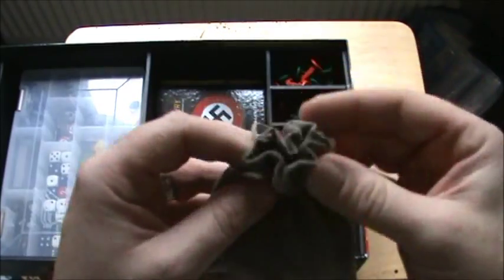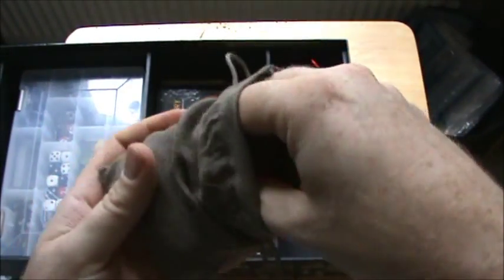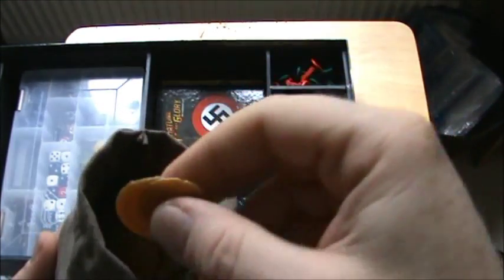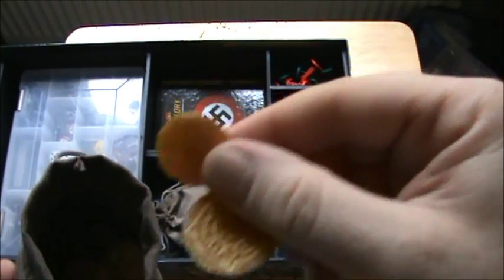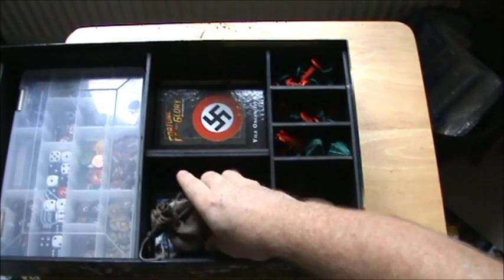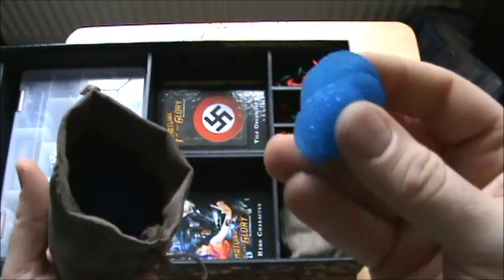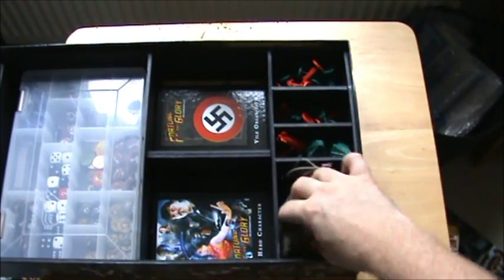In these two bags we've got our fortune and glory, represented by plastic tokens. The small ones represent one fortune and the big ones represent five fortune. My daughter's obsessed with these — she thinks I've stolen her toy money! So we've got the gold ones for fortune and the blue ones for glory, stored nicely in those bags.